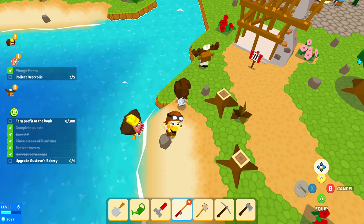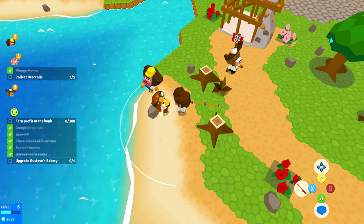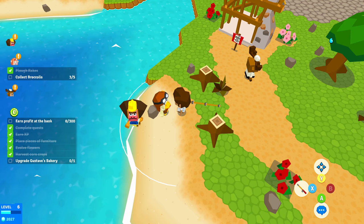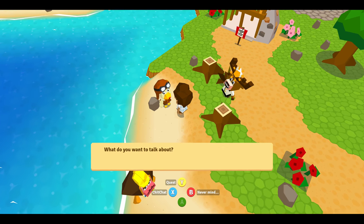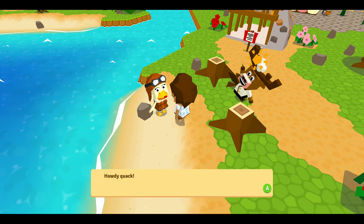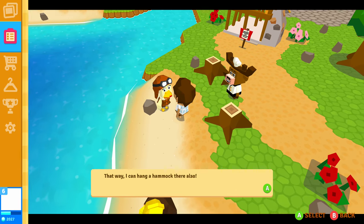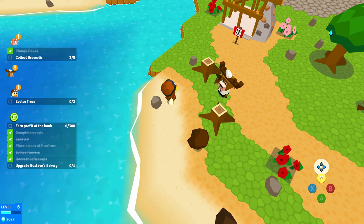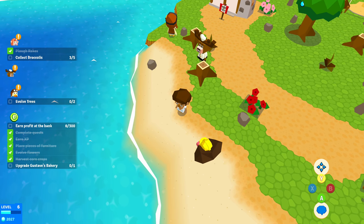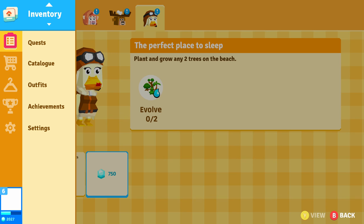We've got fishing, and I'm not seeing any fish right now, which is a little disappointing. These NPCs have quests. So you get little options and can chit chat with them. We get a new quest: plant and grow two trees on the beach. This is our main menu — this is where everything is run. We've got our quests, different people that have quests you can grab, and at the top you can see what your reward is.